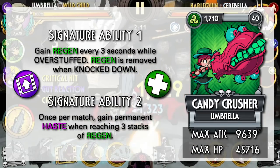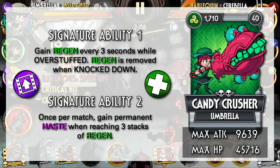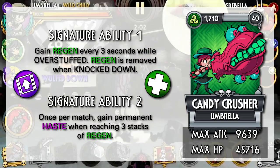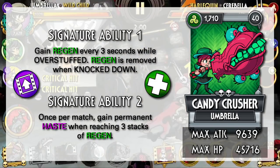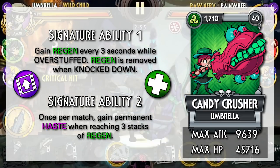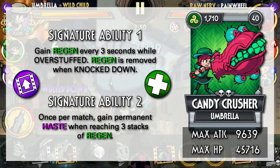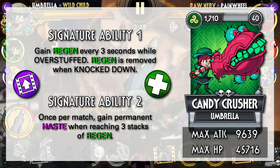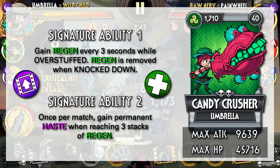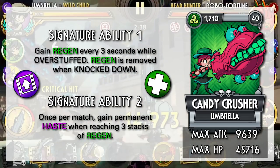Then we have Candy Crusher, and this is one of the fun variants in my opinion. Candy Crusher wants to stay Overstuffed, which is easily accomplished by equipping Feeding Time, Tongue Twister, and Salt Grinder. She can gain tons of regen, which might be redundant given Umbrella's health regeneration in her kit, but the main thing to take away is that Permanent Haste. Once Permanent Haste is obtained, you can easily start spamming Feeding Time with Umbrella's high combo count. She suffers from a similar problem to Puddle Pirate with her not-good-enough attack stat for late game, but at least she can spam Tongue Twisters and Feeding Time quite reliably to make up for that.